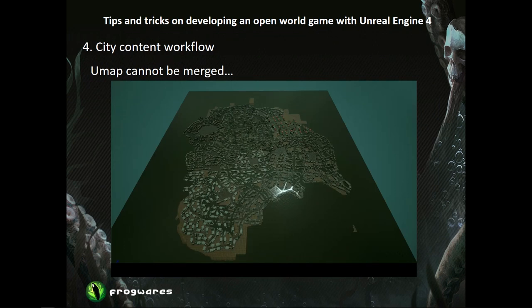Now, artists have created all the content in the way that was convenient for them. On screen, you can see our first city prototype created using our new tools — it's a general view. When we started using the city editor, we faced the following difficulties. First, the city we created was huge — the whole city was a single UMAP file. As you know, Unreal maps are binary and you cannot merge them, making it impossible for more than one artist to work with one map simultaneously.